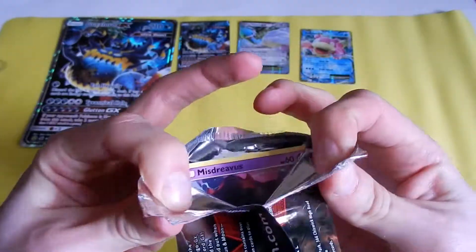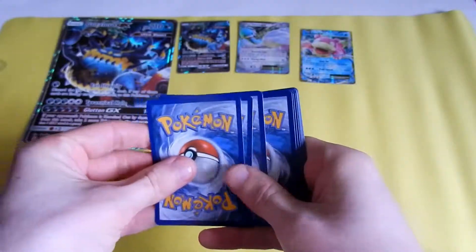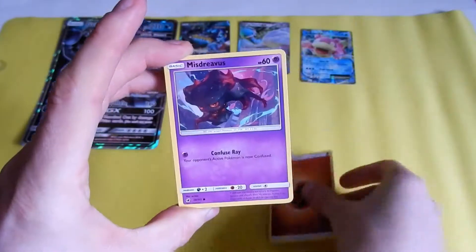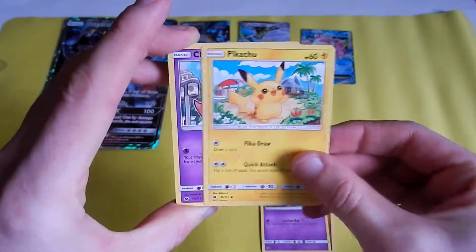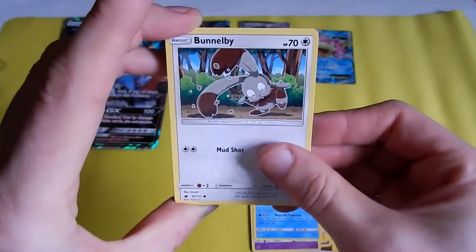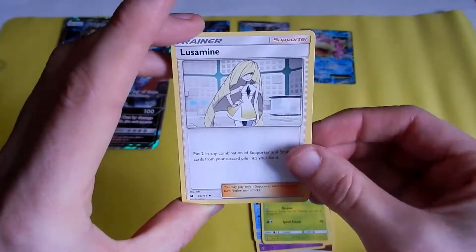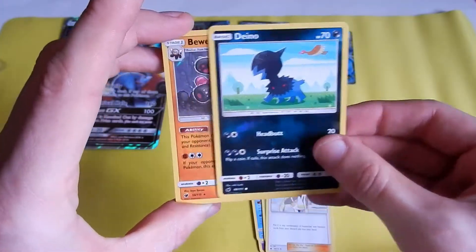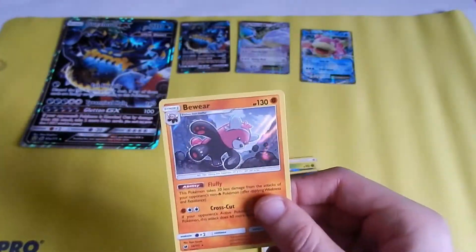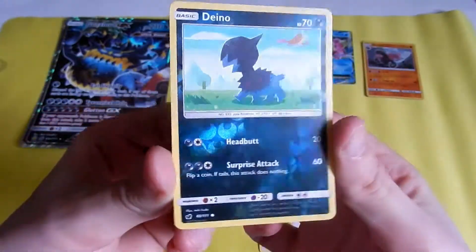We have Crimson Invasion. Fighting Energy — mystery, mystery — Pikachu, Chimecho, hashtag Magikarp Army, Remoraid, Counter Energy, Alolan Exeggutor, Lusamine, Deino. Deino is the first holo I've got. I didn't even notice — Deino is the first thing I've got as a holo. What's the reverse rare? Oh my god. Sorry about that, all you Deino fans.